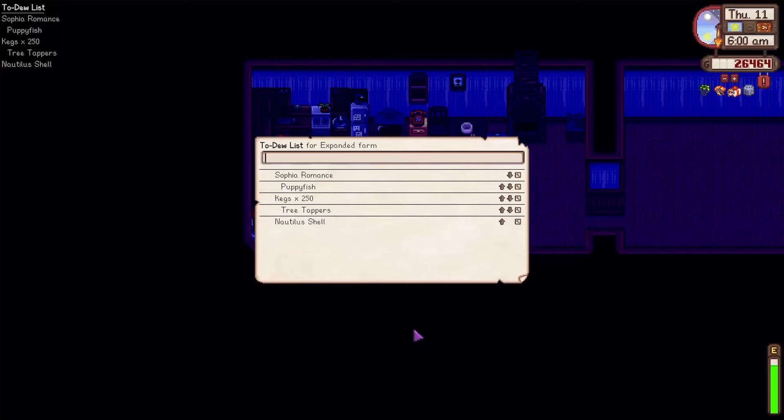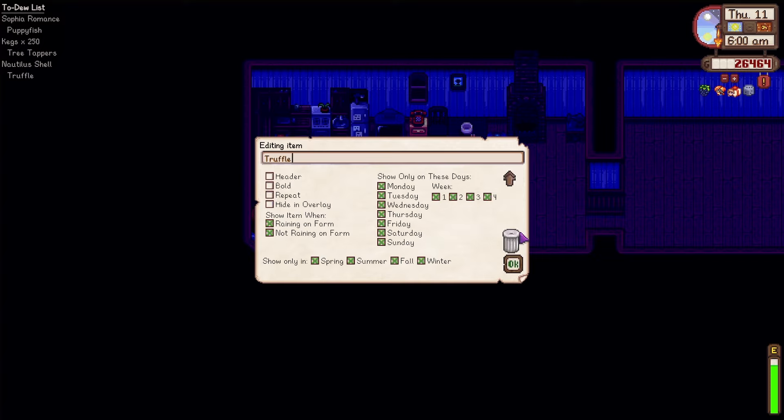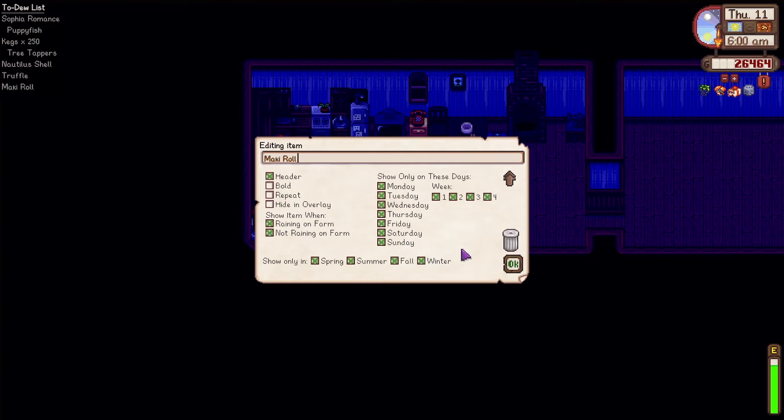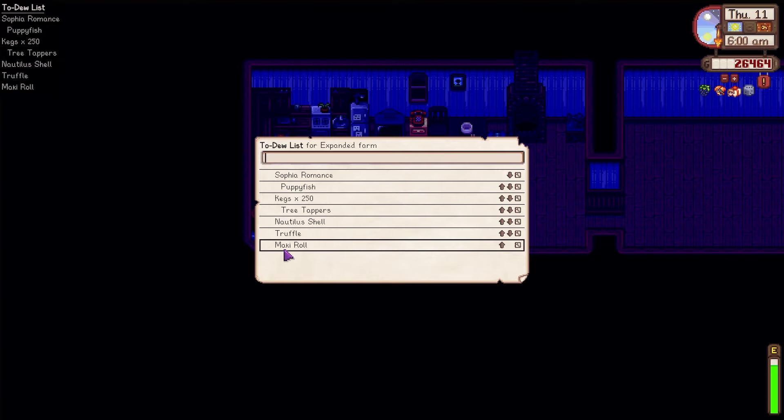Hello and welcome. I am just updating our to-do list - kind of a guest topic, some strategies, some things to work towards so that we don't make a mistake along the way. Truffle - we need to get a Mackie roll, things like this where we can just start to record them here and be good to go.